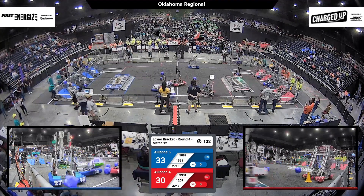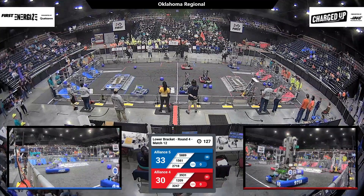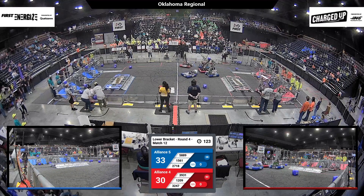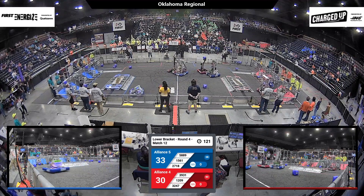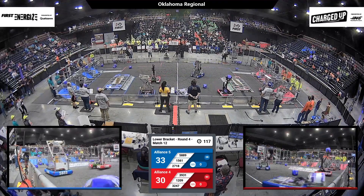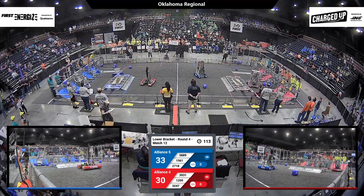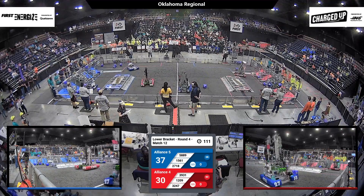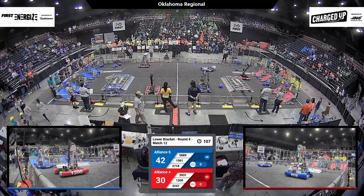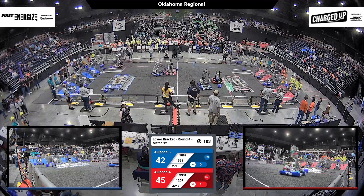39-31 for the Red Alliance looking to get a game piece while 1561 just tosses those pieces across to their community. Outside the field — 1561 throws it outside the field. 1209 and 58-89 in midfield. With a little collision, 1561 bouncing off the charging station. 1561 rapidly moving across the field, getting possession of those game pieces.